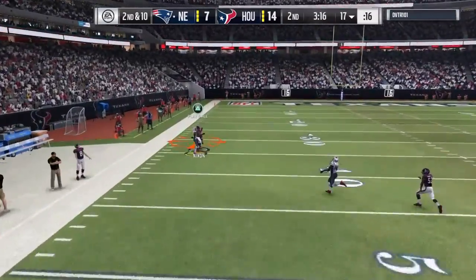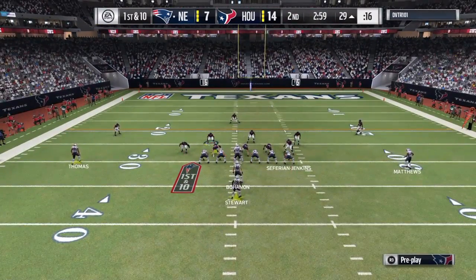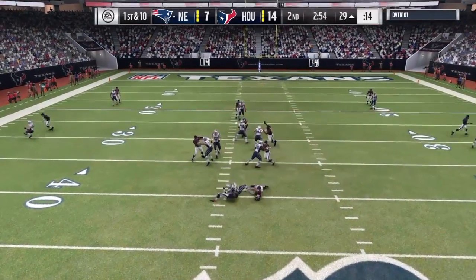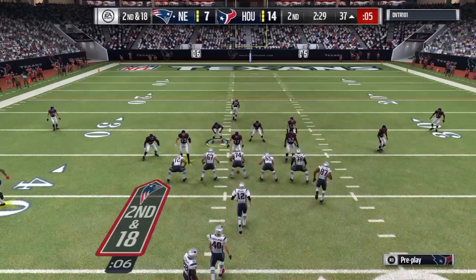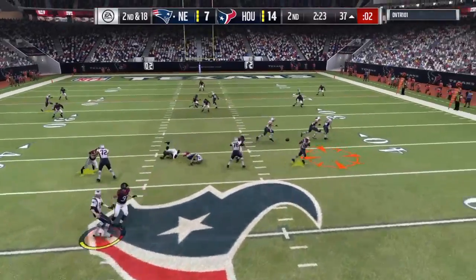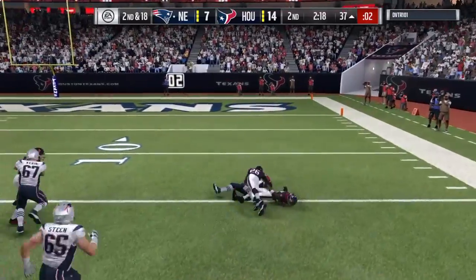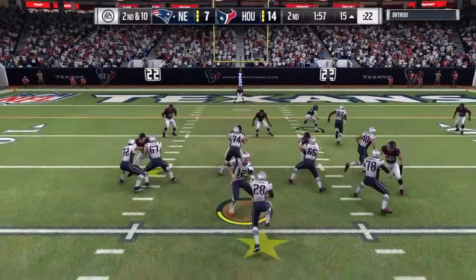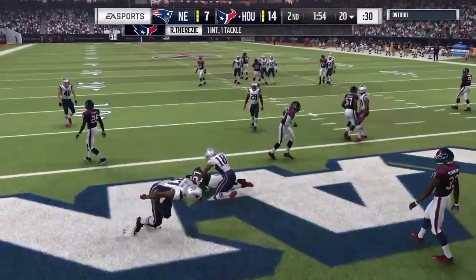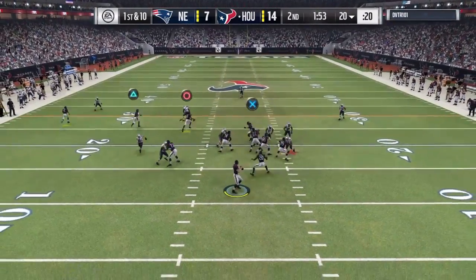Second and ten, he goes deep looking for Demarius Thomas in double coverage, and Demarius Thomas comes down with the ball. Three minutes left, he's driving but we get the sack with JJ Watt and a linebacker. Very next play, second and 18, he goes screen — Jonathan Stewart finds a little hole for a huge 20-something yard gain. Then our DB picks off his next pass to end the drive.